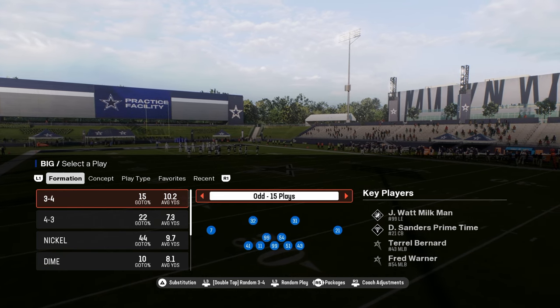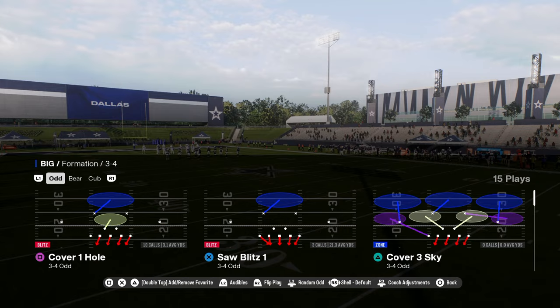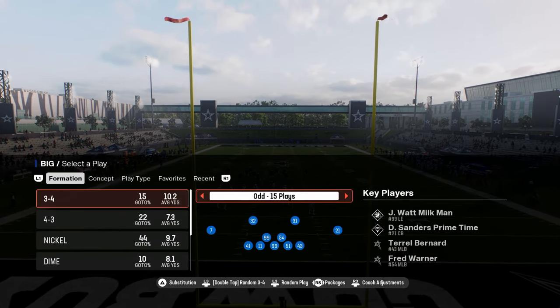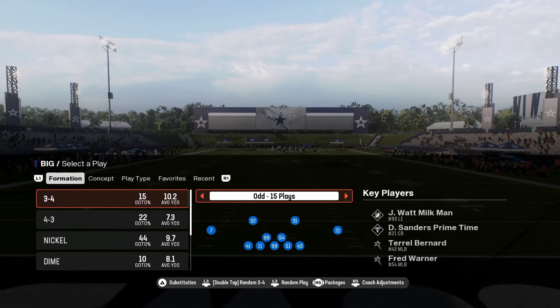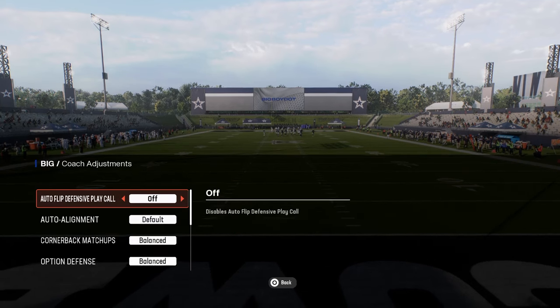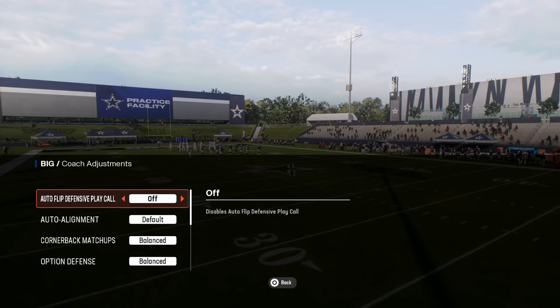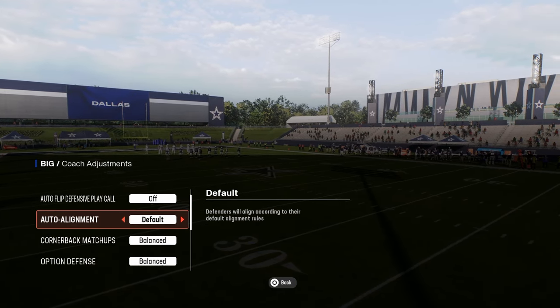This defense, in my opinion, is the best pressure in the game. The way you're going to run this defense — I'm going to show you a couple different ways in this video. One of the biggest keys with this defense is you need to have fast outside linebackers. We have some fast outside linebackers on this team. We're going to turn auto-flip defense play call off. You can really do whatever else you want with the defense, and you can run this on baseline — we'll cover that in just a minute.